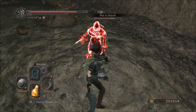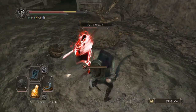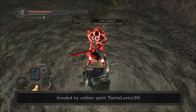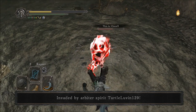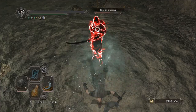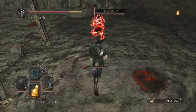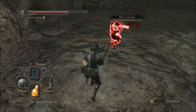Now, this weapon is actually a Reaper-class weapon despite the fact that its moveset really is not like one at all — it's more like an Axe class. That being said, it does share the ability to bypass shields, but only with its R2 attacks.